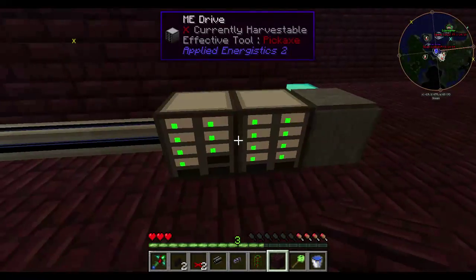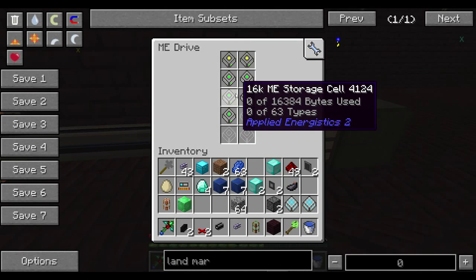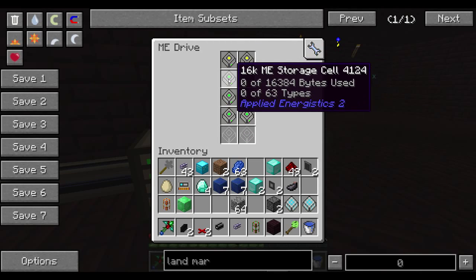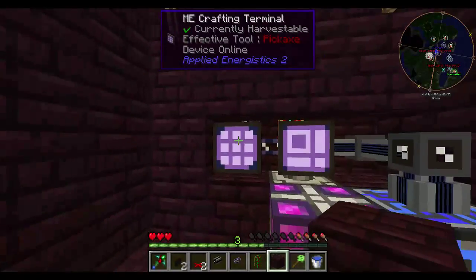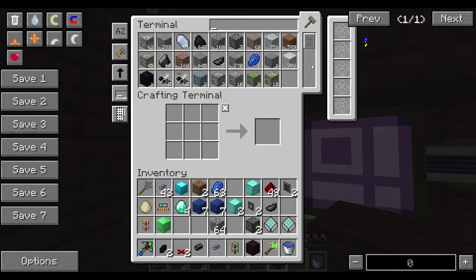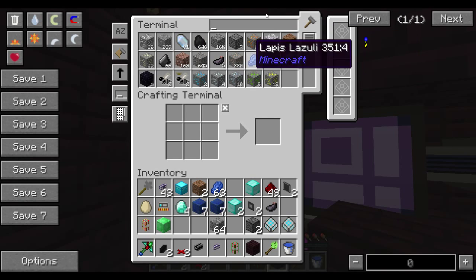The ME system is right here. It's storing to one drive, apparently — that's a bit weird but it's looking good. You can see all the items I have. Plenty of yellow, which is gonna be good later. Lots of iron ore coming out of it, ferrous ore, aluminum. Doing pretty good, gonna have plenty of extras to work with.